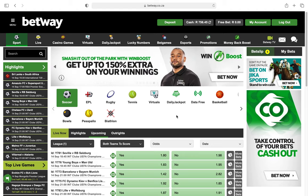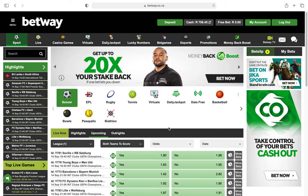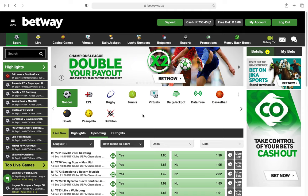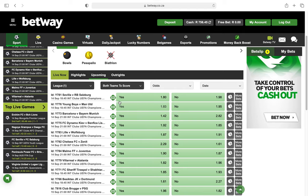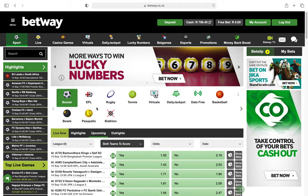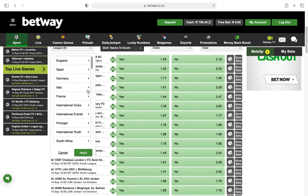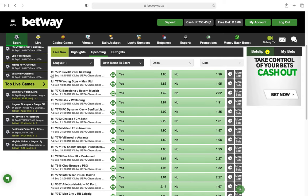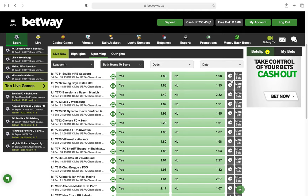Tonight is Champions League night, so I'm going to demonstrate this using UEFA Champions League games. Let me reset the filter to show you — go to League, International Clubs, select UEFA Champions League, and apply. As you can see today is the 14th, and I'm going to play the combos option on all these games up to Villarreal and Atalanta.